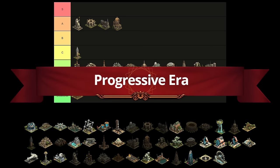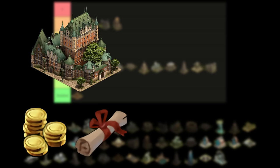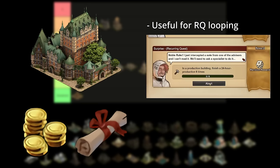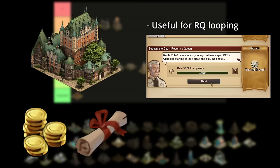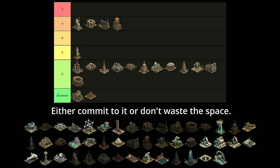Moving on to the Progressive Era — things are about to get spicy. This era has two of the most popular great buildings: the Chateau Frontenac and Alcatraz. The Chateau is 5x6 and provides coins and a boost to quest rewards, including boosts to diamonds. The big benefit is if you're using it to loop recurring quests and completing ones such as the unbirthday quest over and over daily to get tons of goods. For those who use it and reach the limit of 2000 aborted quests per day, this great building is incredibly powerful. However, most players with this great building will never be looping through all those quests to actually get the benefit. As such, I'm putting the Chateau in situational. If you will be looping quests daily, by all means build it — but if you're not going to put in the time every single day required, I'd save yourself the space and build something else.